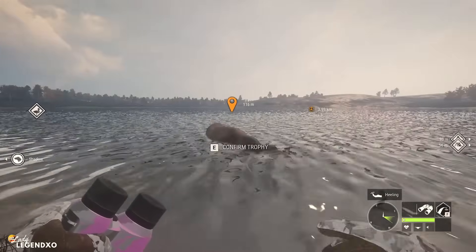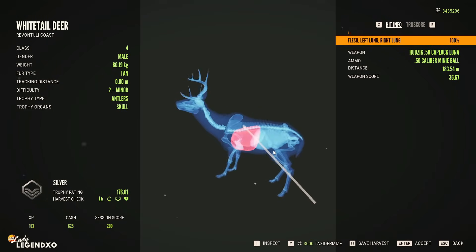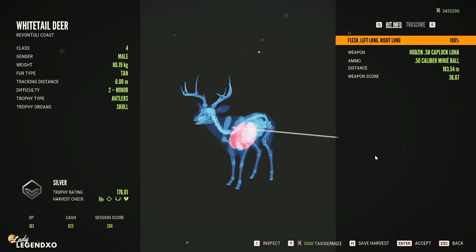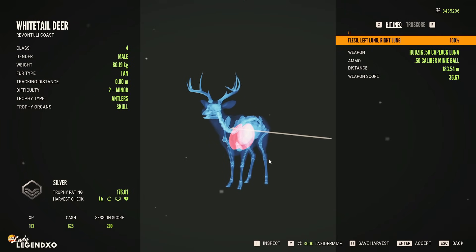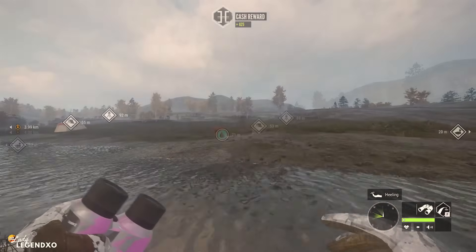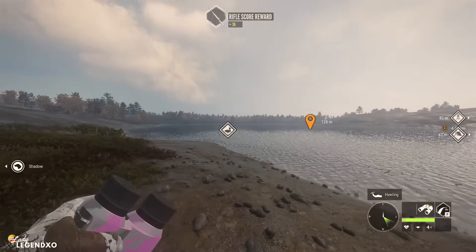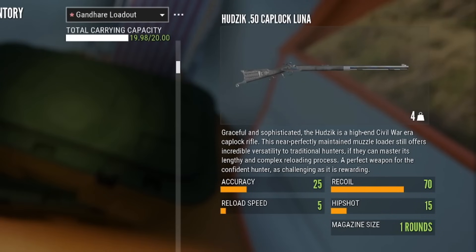Between the two different ammos, the muzzleloader is good from classes 3 to 8. We got a double lung shot — it literally went right through this whitetail and out the other side of the second lung from 183.54 meters. The muzzleloader is not super efficient with only one shot, but it is definitely a lot of fun. It has an accuracy of 25, a recoil of 70, a reload speed of 5, a hip shot of 15, just the one shot, and it weighs 4 kilograms.